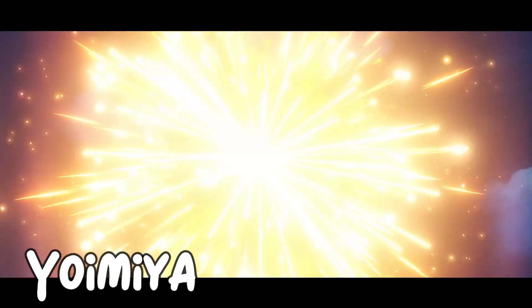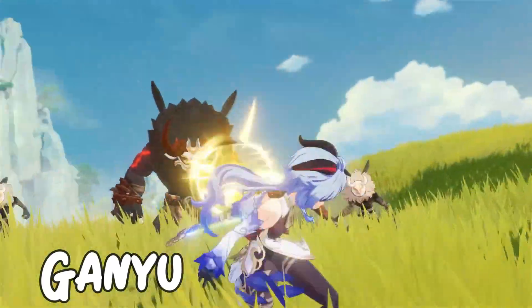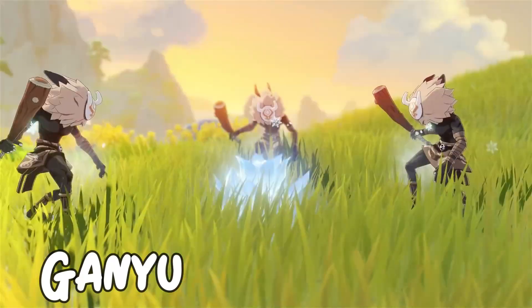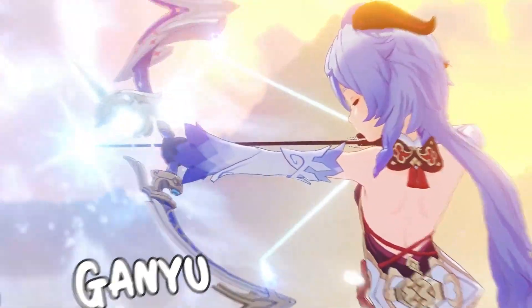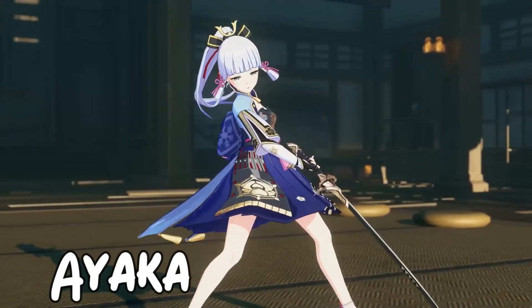Let's go to the Cryo element. The first best character is Ganyu. She has a very powerful elemental burst that, when combined with Hydro or Anemo, can wipe a horde of enemies without breaking a sweat. And the second is Ayaka. This character is quite unique in the game too. She has an alternate sprint animation which allows her to freeze the ground underneath her, popping up to dash through enemies with her quick attacks.